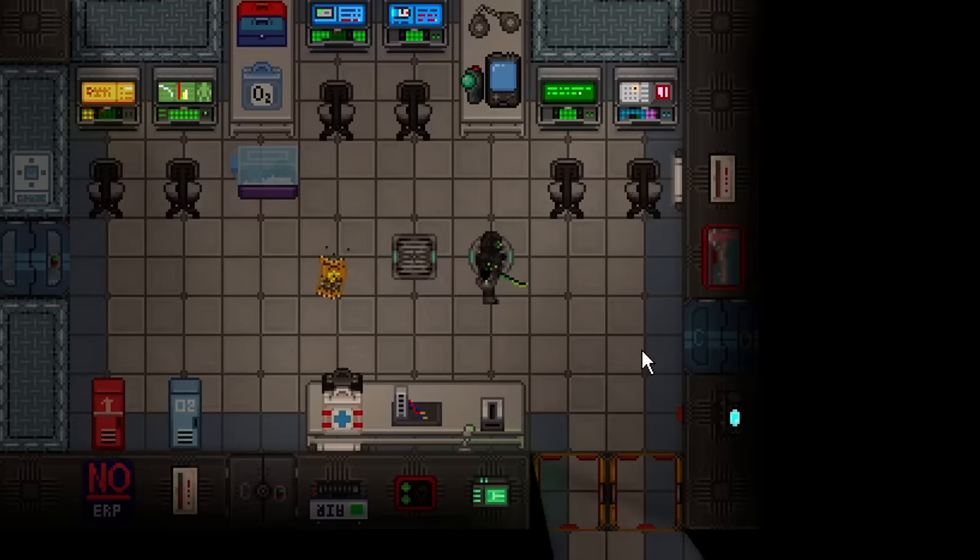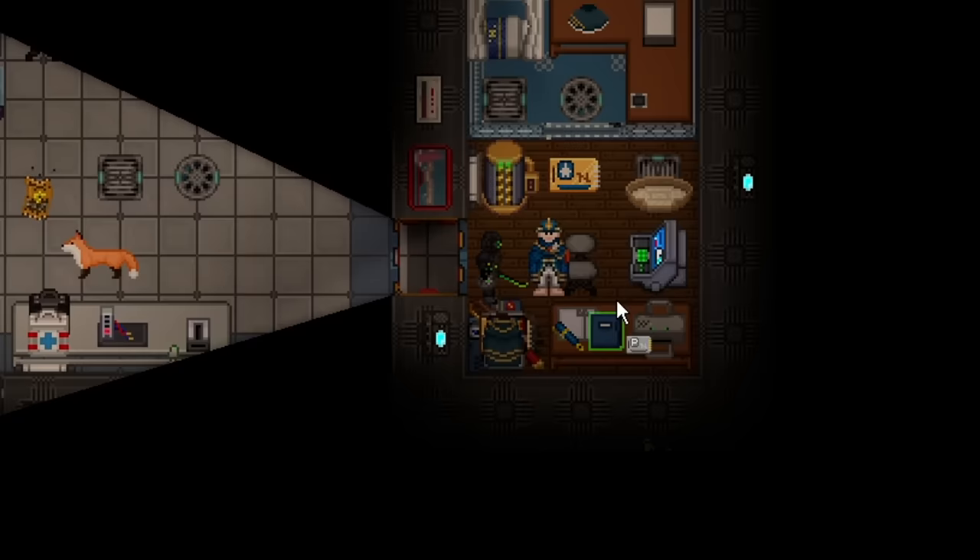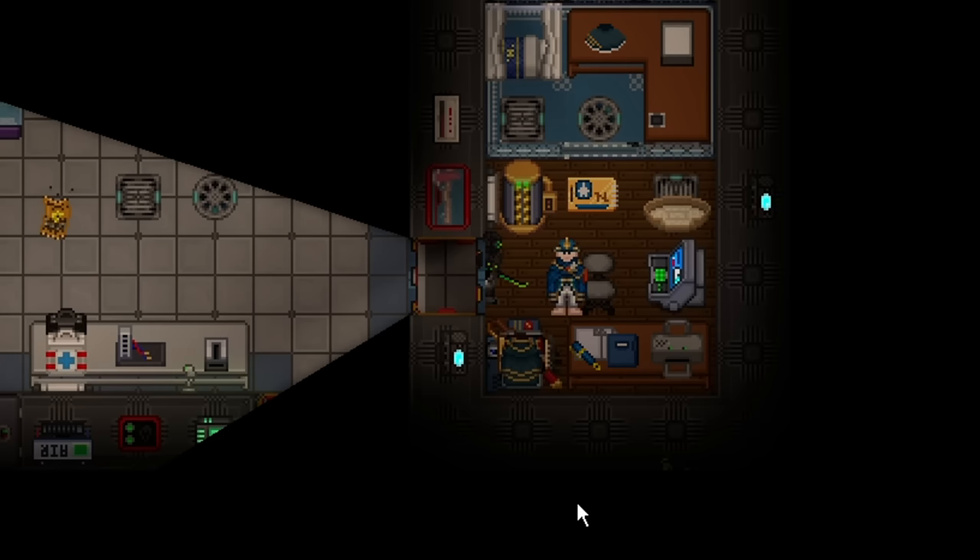Once finished, a message goes out to the entire station as a central command announcement, warning the station that a revenant or space dragon is coming — a pretty dangerous outcome. Also, due to the agent ID card, you can copy access directly from the captain if you catch them, giving you all-access and reducing the need to emag doors, since emagging is loud and can give you away.